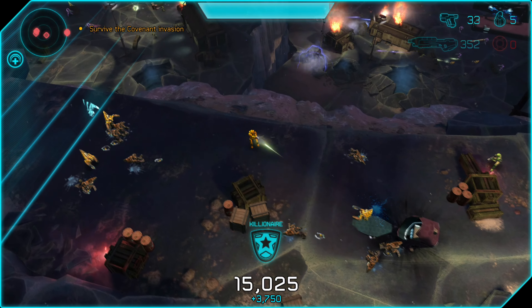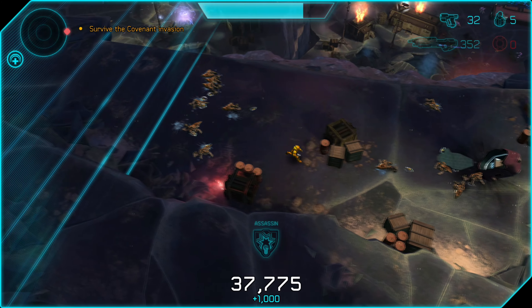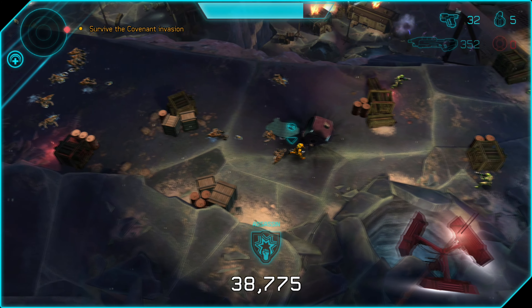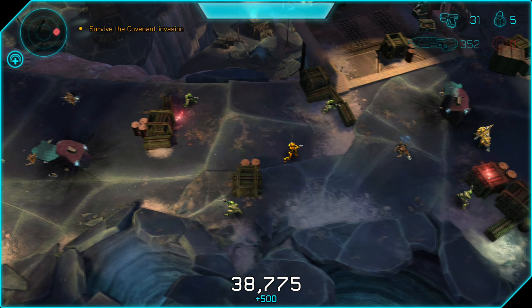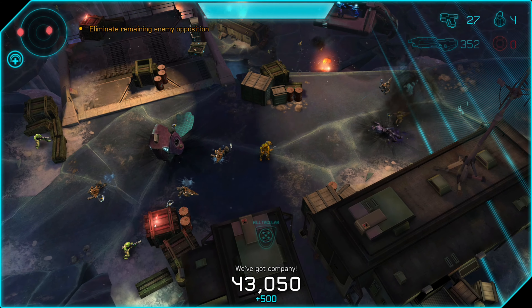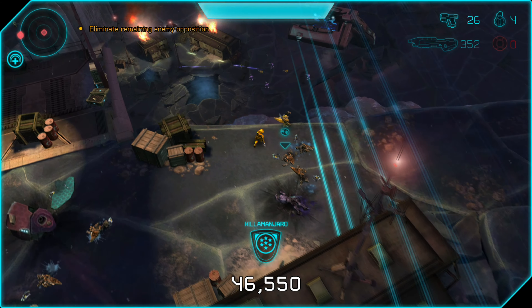We're going to run to the left immediately after killing those grunts from the drop pod. All these grunts are pretty easy to kill, so it's easy to string them together for a large multi-kill. They're either a one-shot kill with your pistol, or you can just melee them once. It only takes one hit to kill them, so it's a very good strategy to just melee them as they come through the shield door here — they have no chance to defend themselves.